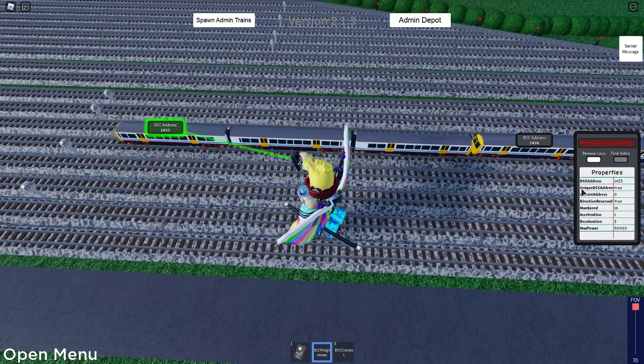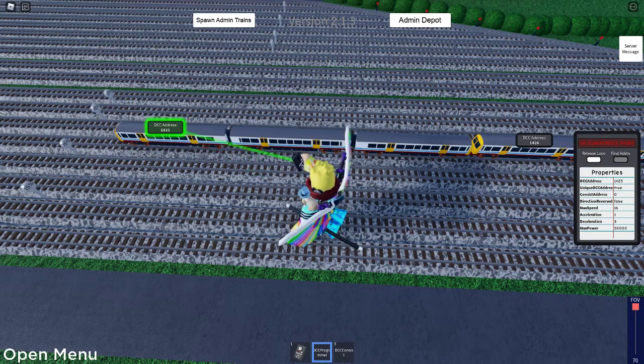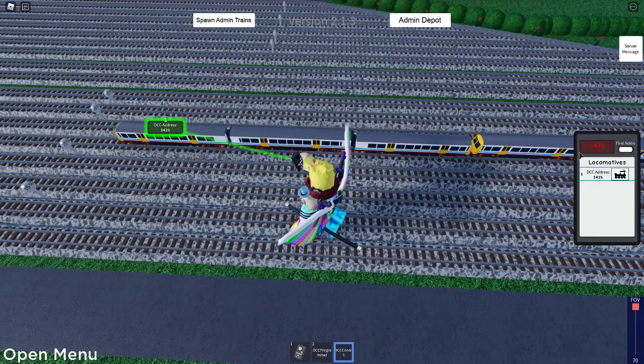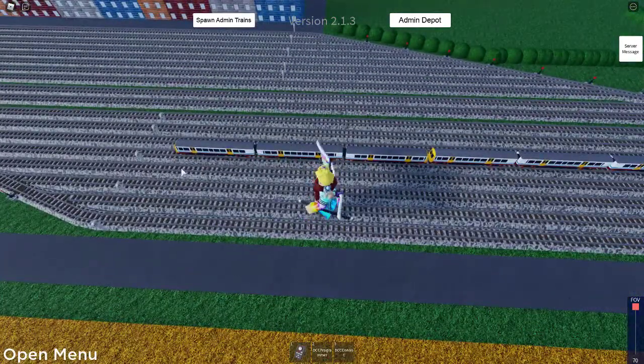If you see here, direction is set to true. If I set it to false, it will be swapped. But all trains are standard like this. There's a little fault I did back in the past and I'm too lazy to fix it.